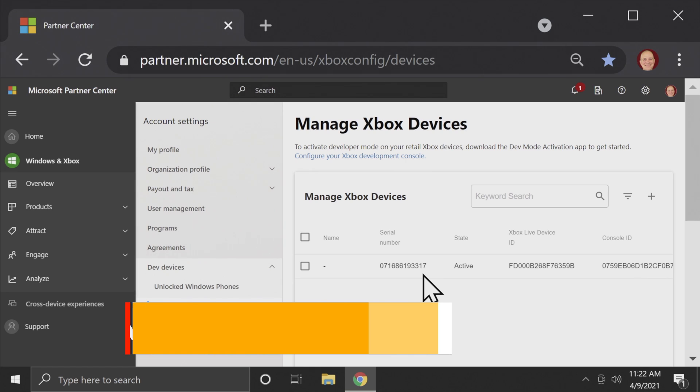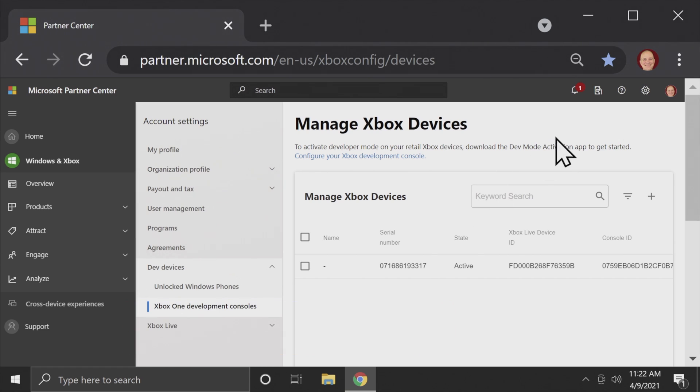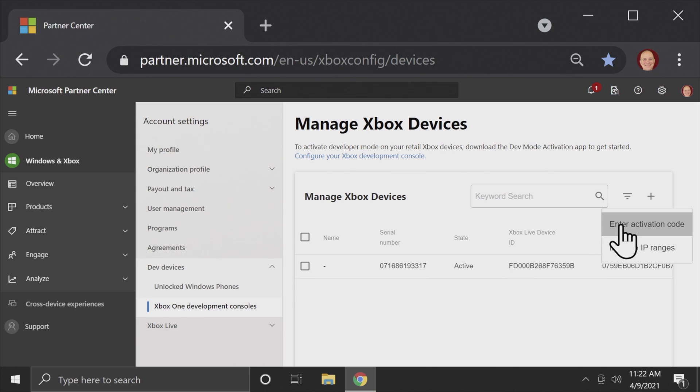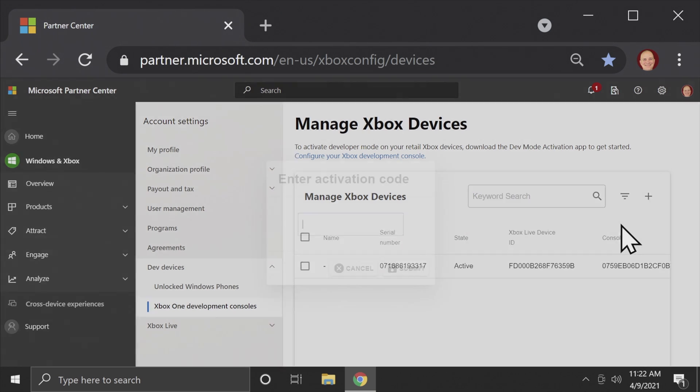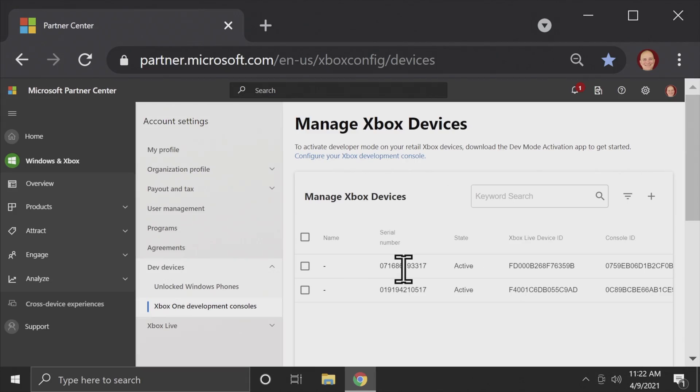When you type in the aka.ms/activateXbox web address, it takes you directly to your Microsoft Partner Account and to the page where you can add your activation code for your Xbox Series S or Series X. Click the plus button on the right and select 'Enter activation code'. Type in the activation code your console gave you, then come down to Submit and click it — this adds your console to the list of approved devices in your developer account.